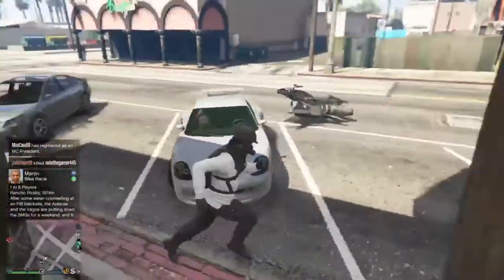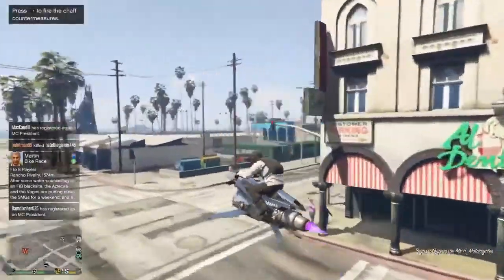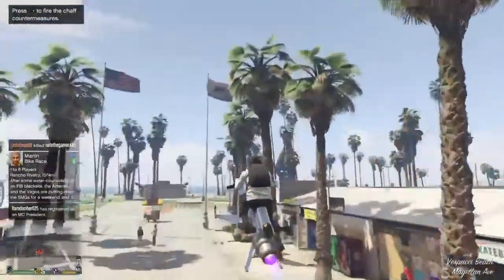Make sure you save the outfit. You've got to make sure it's saved. Next you want to do the helmet glitch so you can get the helmet and the rebreather on it.